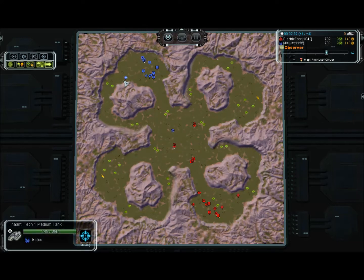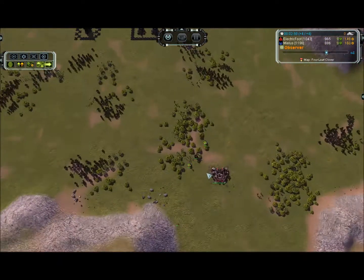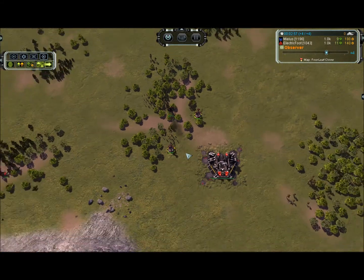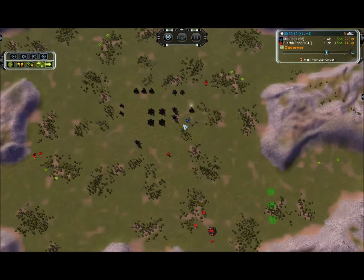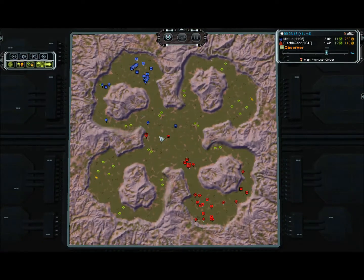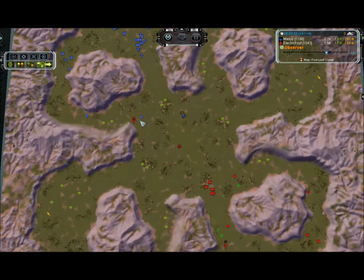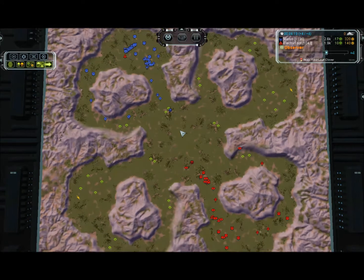Mielus with a defensive tank on this side, protecting his expanding engineer. Electric stops to build the factory and Mielus cables the reclaim. There are one, two, three, four, five, six, seven — I'm not sure which are most valuable, but you can see what they've taken. First attack: medium tank against the mantis, but they are medium tanks now so the mantis is not going to survive.